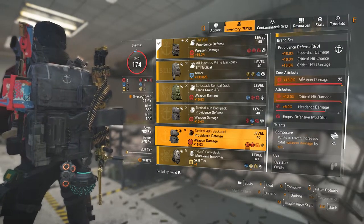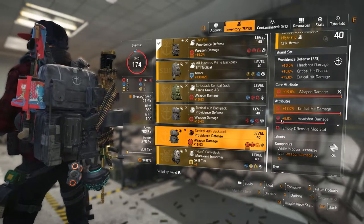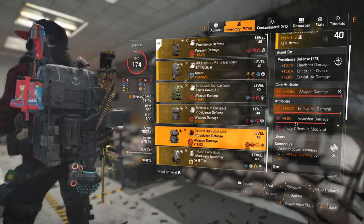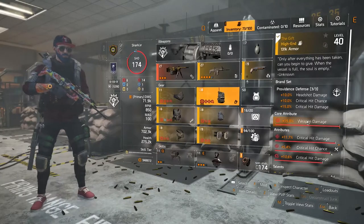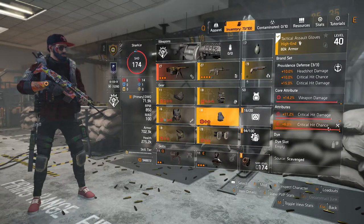All rolls on my gear are weapon damage, crit damage, and ideally crit chance. That's why I'm not fully satisfied with the current backpack — it has crit damage but I'm missing out on crit chance. For gloves, I have weapon damage, crit damage, and crit chance.